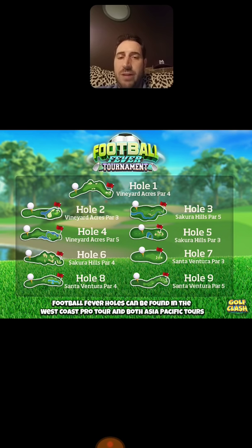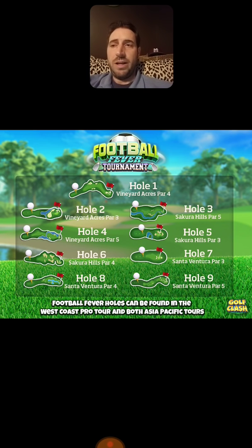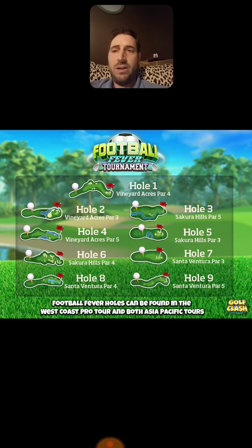These holes can be found and played on different tours. You can play on the Asia Pacific tour, which is tours three and eight — you'll find holes three, five, and six of the tournament on those tours. You can find the rest of the holes on the West Coast Pro tour, which is tour seven — holes one, two, four, seven, eight, and nine. If you are a rookie, you are only going to get to play and practice three of the holes unless Playdemic has made some changes.